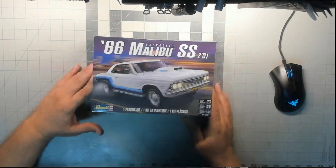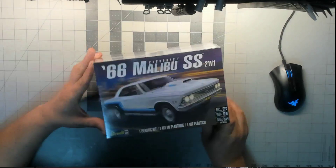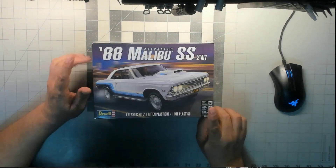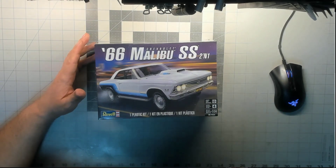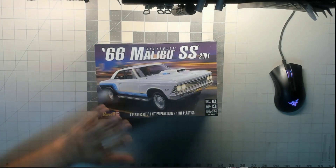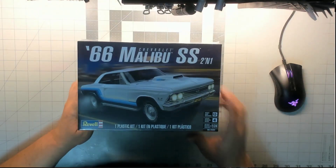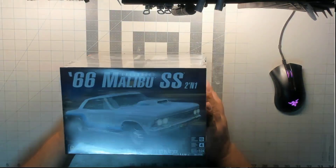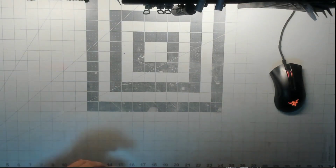First thing I picked up was this '66 Malibu SS. This is the new kit that's been circulating and I have been unable to find these until today. Saw them on the shelf and was lucky enough that he had multiples, so I grabbed a couple of them. We're gonna be doing a build on these here pretty soon. I look forward to that. I don't know if you do, but I do.